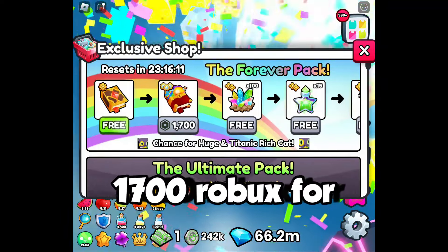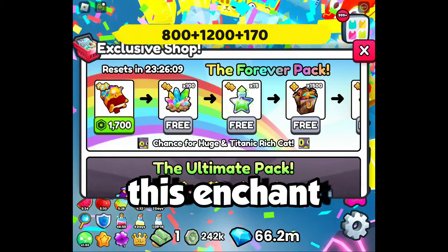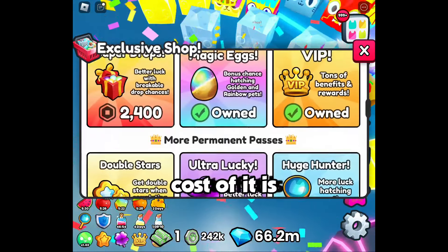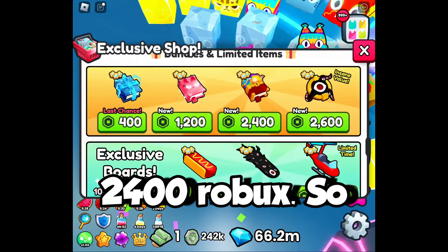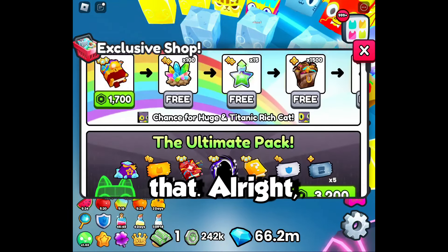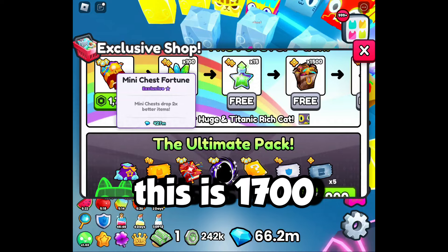Oh my gosh, 1,700 Robux for this enchant book that was just introduced. Otherwise, the cost of it is 2,400 Robux, so it is a bit cheaper. So fine, I'll go ahead and get that. Alright, this is 1,700 Robux.